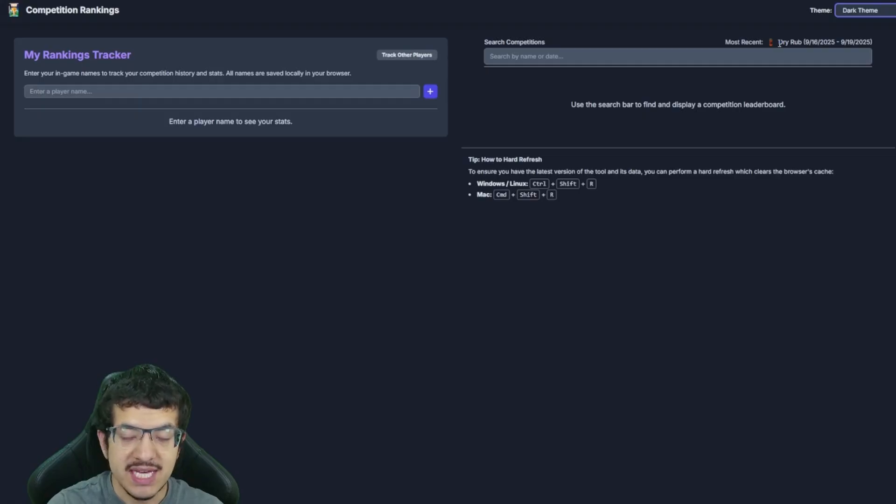The Search Competitions section shows the most recent meta added to the tool — as of creating this video that was the Dry Rub competition, which ran September 16 to September 19, 2025. If you don't think the tool is up to date, you'll need to do a hard refresh. On Windows, hold Ctrl+Shift and click R.